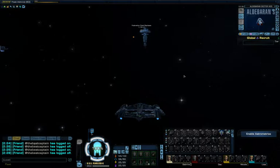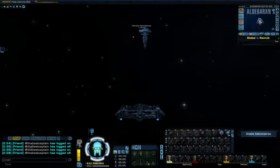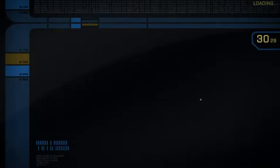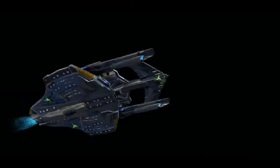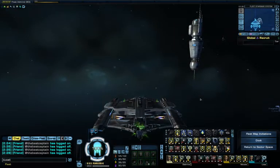Here we are at Federation Fleet Starbase. Every fleet has their base here, but each base is different — all in one location but on different layers of that location. Now we're going into the solar system where the starbase is. Because we're a fairly new fleet, the starbase isn't very big at the moment. It hasn't got all the fancy stuff that some of the big fleets have.